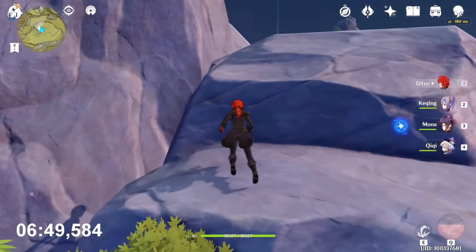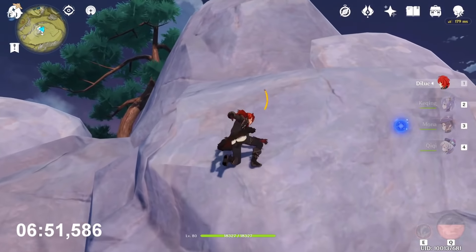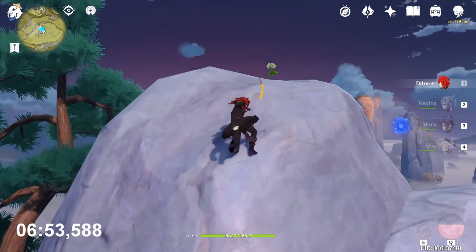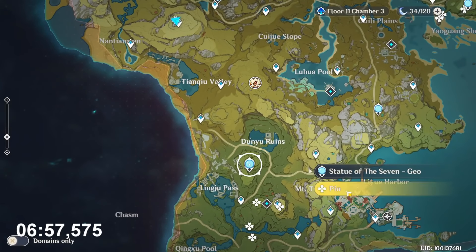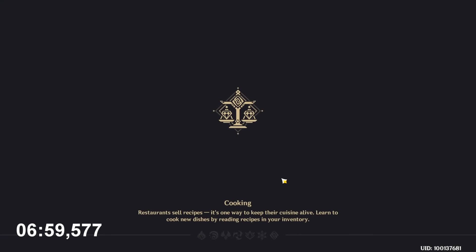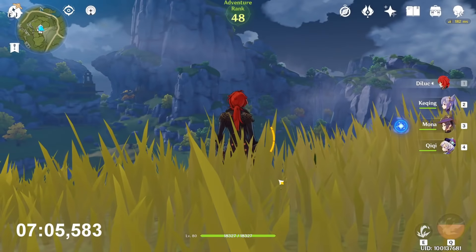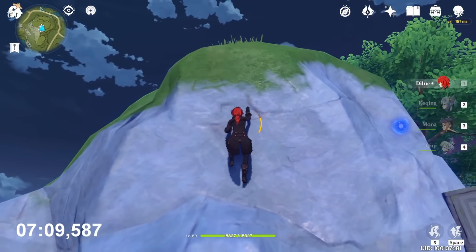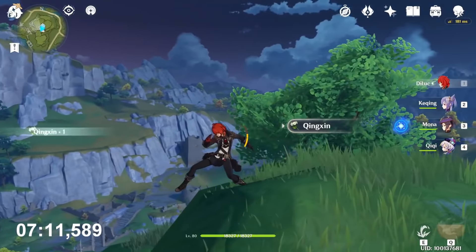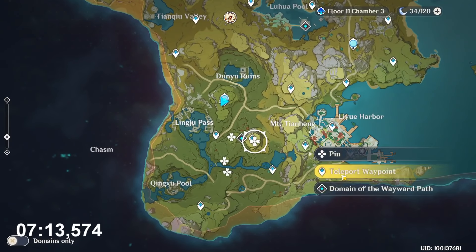Behind you there are two and there is one. Now this teleport waypoint — just behind you is this small mountain. Now go to this Statue of the Seven — it's behind you on this rock, on this rock.